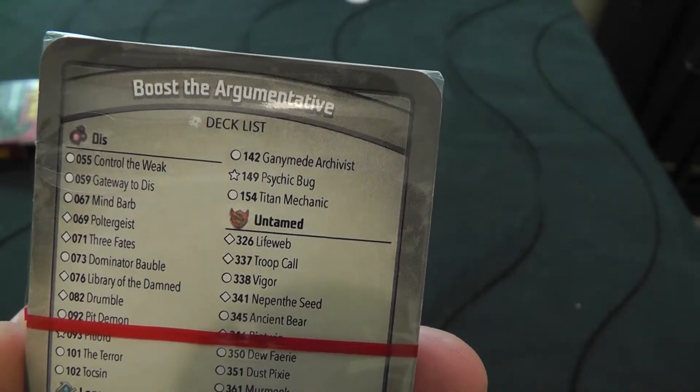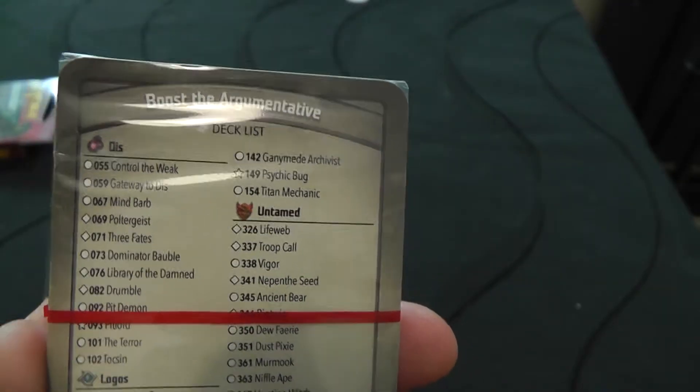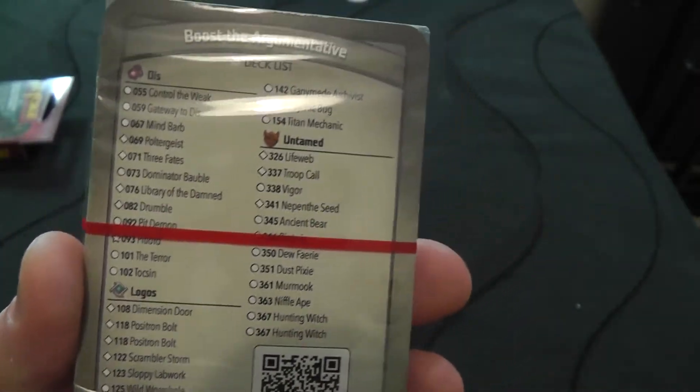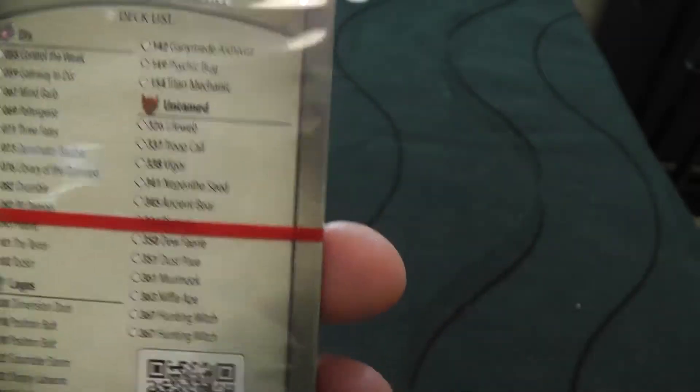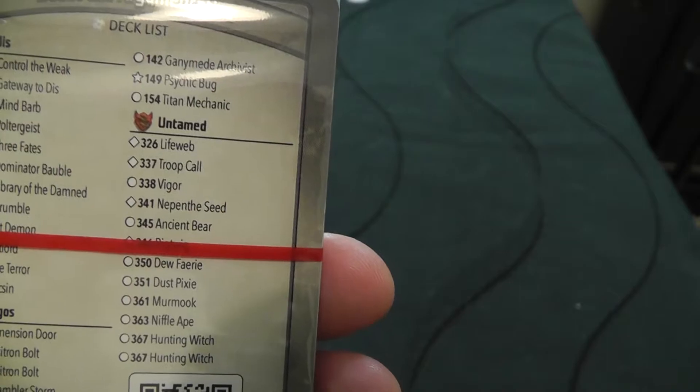And finally — Ganymede, Archivist and Psychic Bug. And Titan Mechanic — I know Titan Mechanic's good. So yeah, the Untamed looks okay. Doesn't look like a great selection there but it could be okay. Finally, Untamed, which I'm more familiar with. We've got Lifeweb — I don't know that one.